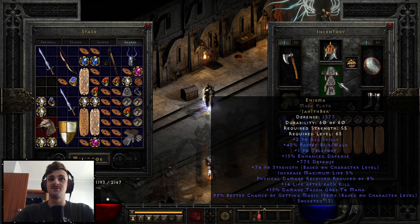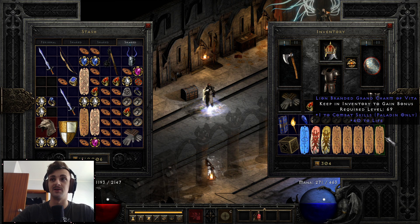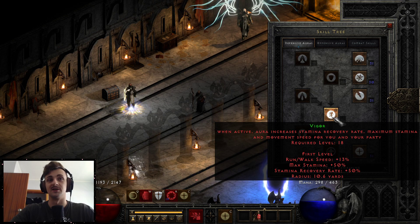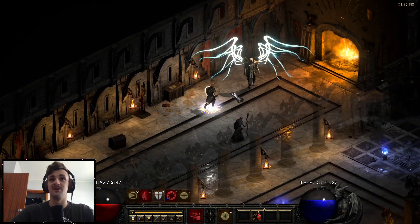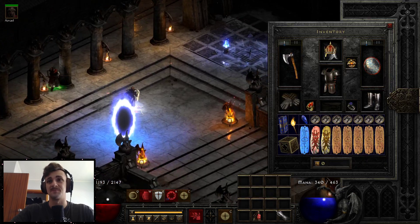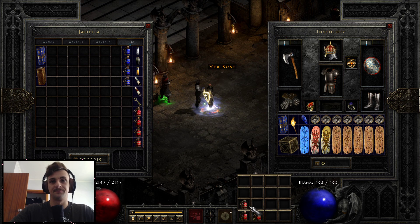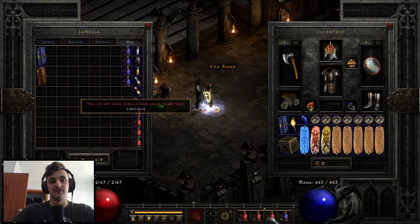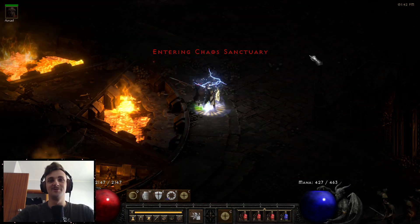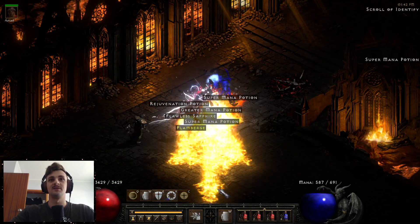I'd always recommend speed on these builds — if we didn't have Enigma we'd want run/walk speed charms when leveling. One thing I don't have is a point into Vigor, but I felt I don't need it because Enigma gives the highest faster run/walk bonus of any armor piece. That's a bloody bonus. I don't want to see that Vex Rune drop and be gone — I hope you guys are finding more High Runes than me on ladder.